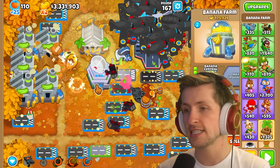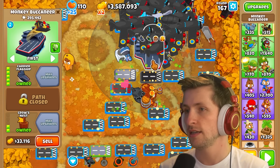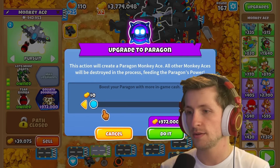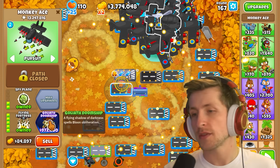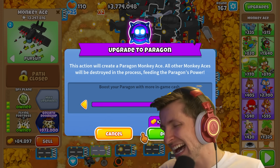Alright, I'm gonna sell everything. Let's sell — I don't need the Monkey Buccaneer, I don't need that, I don't need that. Okay, that's 3.7 million. It's still gonna take all of my money. Wow, I didn't have enough money for that? It doesn't matter. Let's see what we get. Hopefully it's in the high 80s.